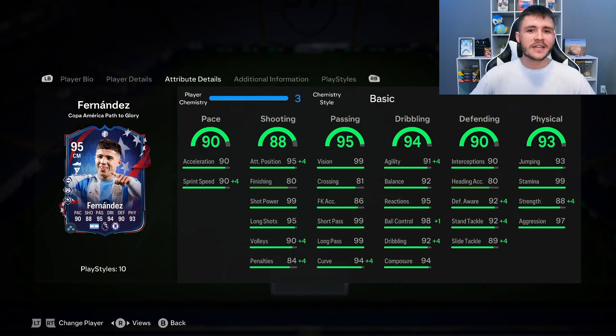I think you're going to be able to create so many chances with Enzo Fernandez. He does have 99 for his vision, short pass, long pass, and also 94 curve — so his passing should be very accurate in game. The 94 dribbling is a really important stat because you want him to be very quick and swift on the ball, and he does have 91 agility, 92 balance, 95 reactions, and 98 ball control. With the five-star skill moves and him having a smaller build in game, you can most definitely expect him to feel very smooth on the ball.